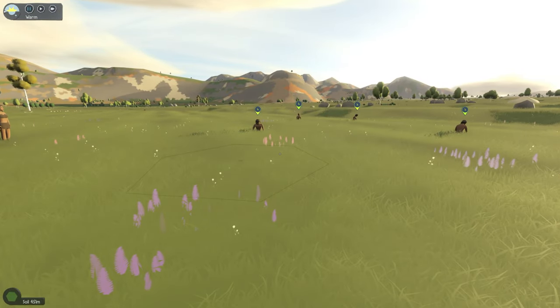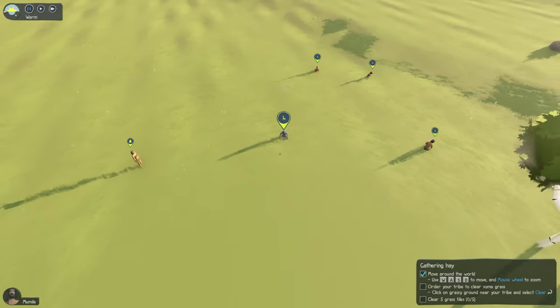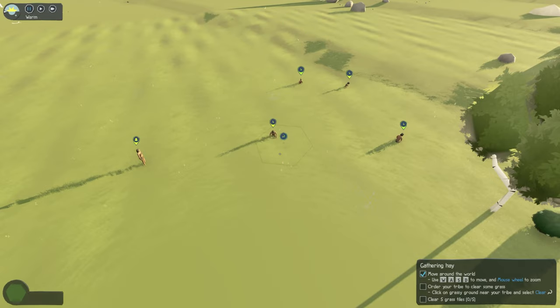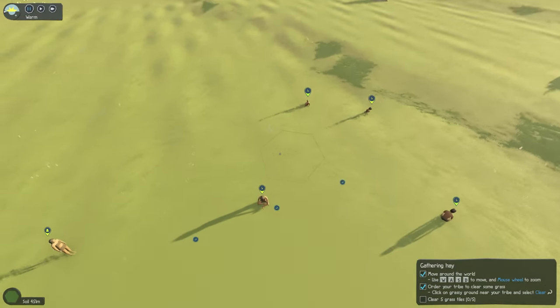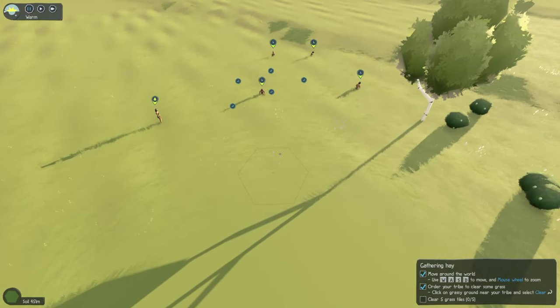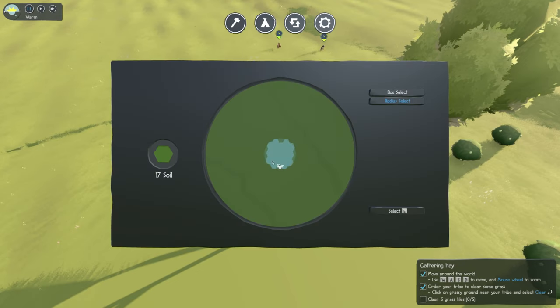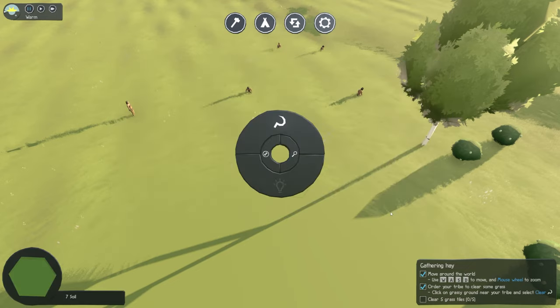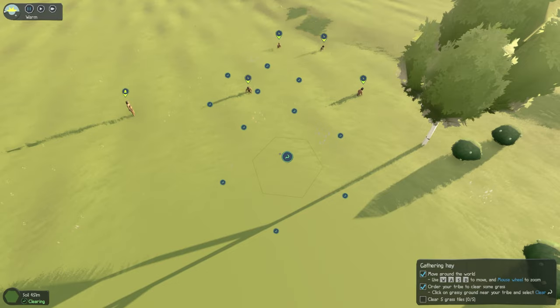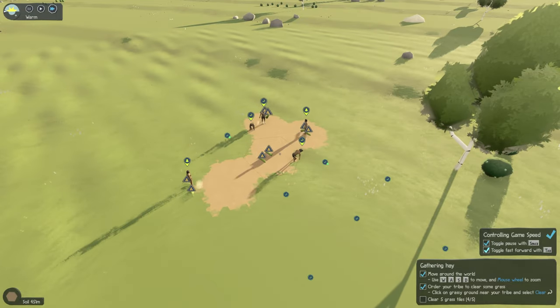We're going to hit space bar to pause. The first thing the game wants us to do is start gathering hay, which is a super important early resource. We can individually click on tiles, which is kind of tedious, or we can click 'select more' and select a radius — we can enlarge or shrink it depending on how much we need. We'll select all of that and gather up that hay, then hit tab to speed things up a little bit.